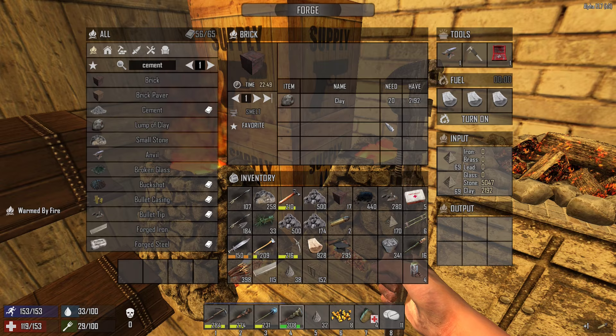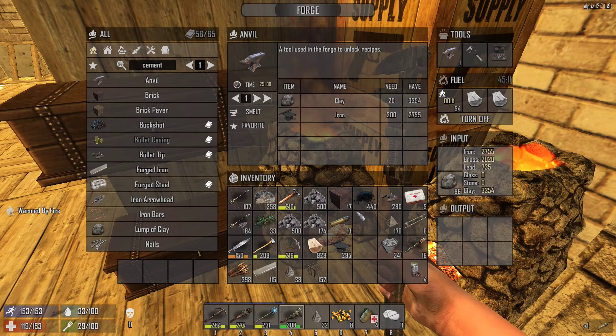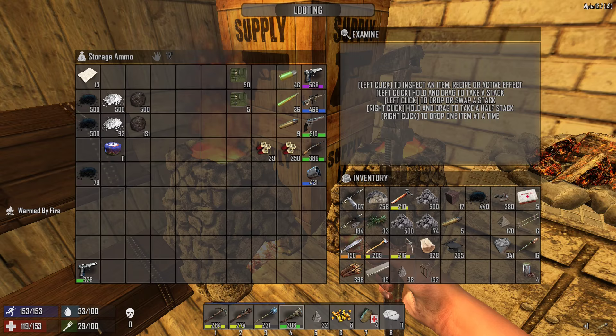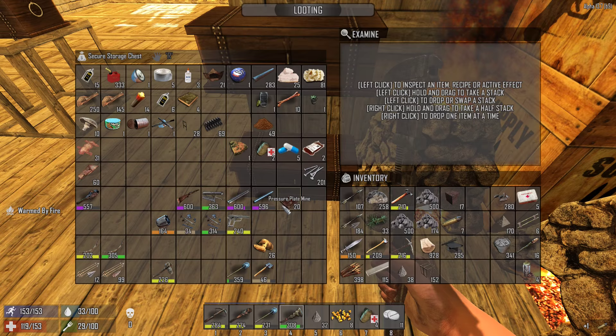I can't make bullet casings at the moment because I have no caliper, and the caliper is something you have to find as far as I know, which is a bit of a pain. While this is crafting I don't think I need any more powder so let's put that away. I made some landmines and brought them from the other base.